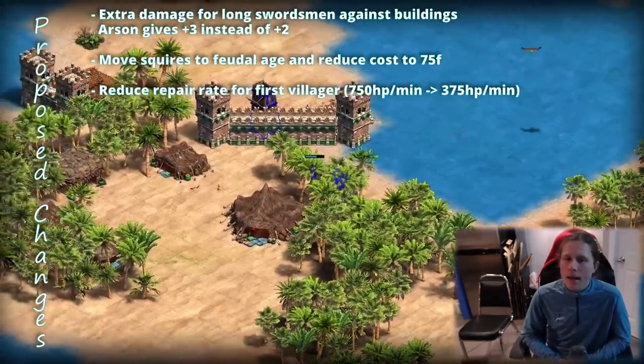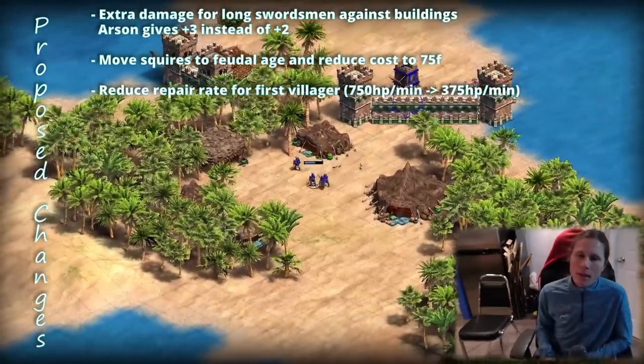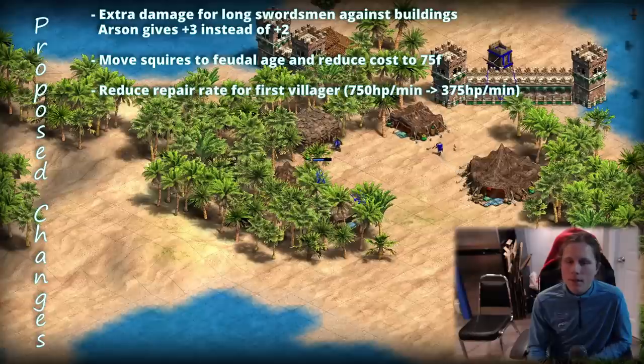Another suggested change: reduce the repair rate for the first villager. Currently the first villager repairs at 750 HP per minute and additional villagers add 375 HP per minute. If the first villager was reduced to 375 HP per minute as well, it would mainly affect the early game. For later situations like repairing a castle, you'd just need one additional villager to maintain the same repair rate — it wouldn't change much late game but would significantly impact early game, making men-at-arms and long swordsman stronger by requiring two villagers to repair effectively.